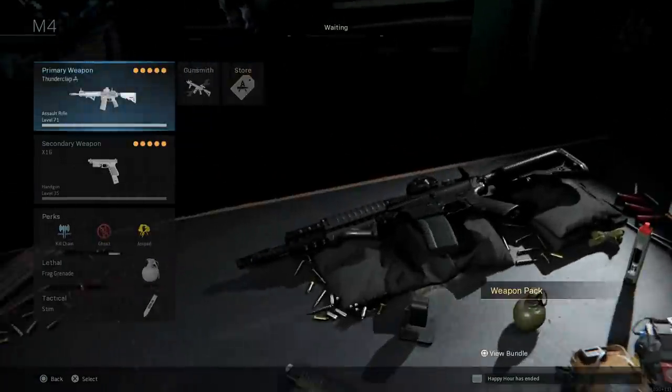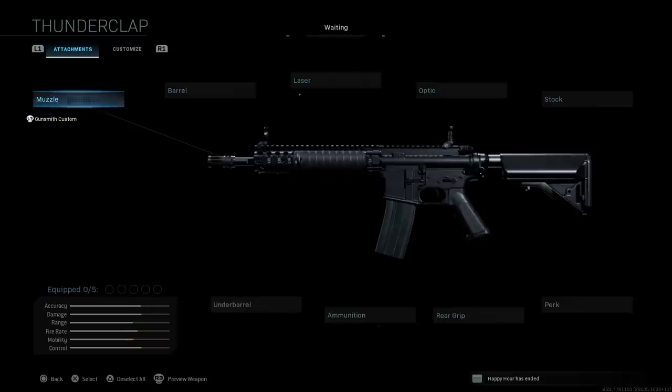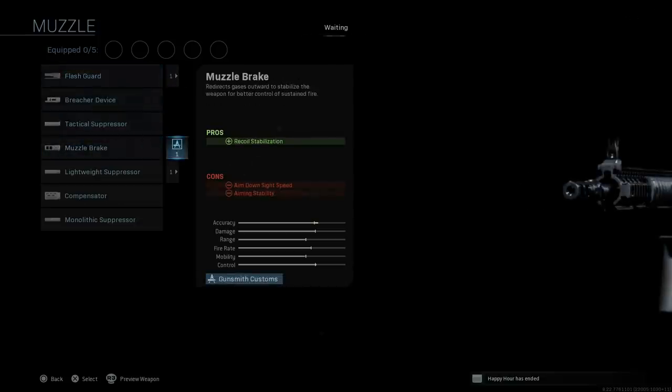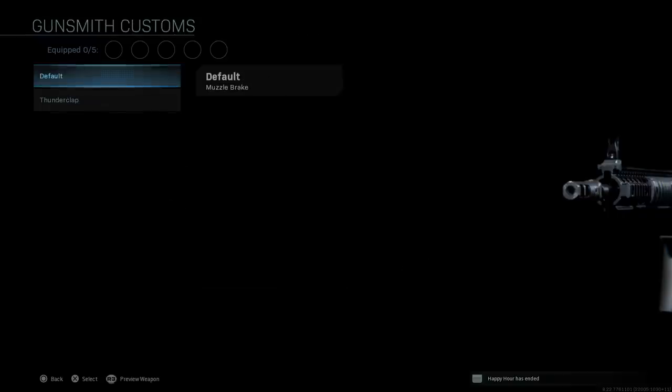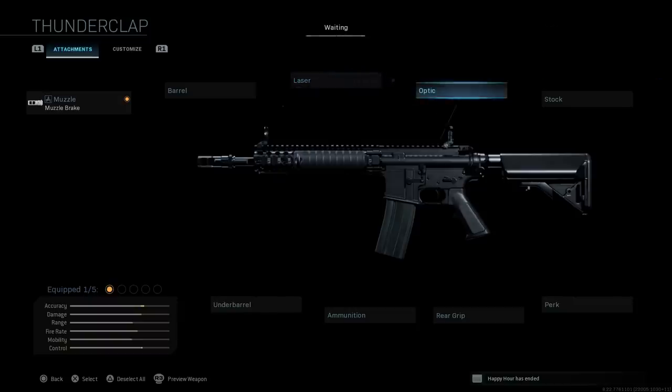Now looking at the weapons, we have the Thunderclap M4A1. I'm going to strip it down to base first. Here's the base M4A1 - you can build this out of any M4 variant in the game. For the muzzle, we're going to put on a muzzle brake for recoil stabilization, with the cons being ADS speed and aiming stability. The blueprint changes the color from gray to black, which is really nice.